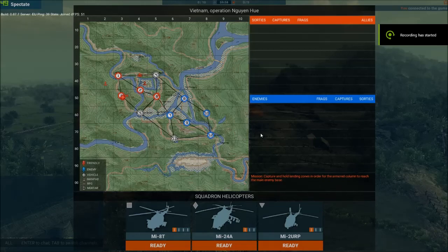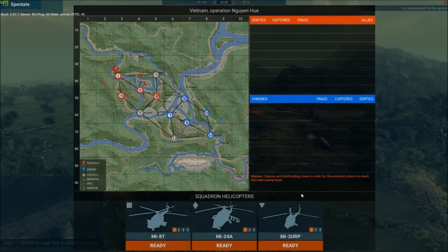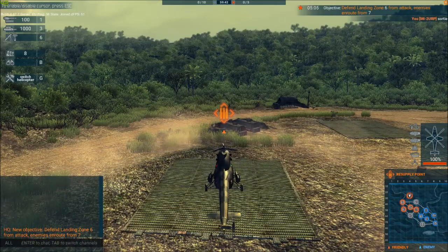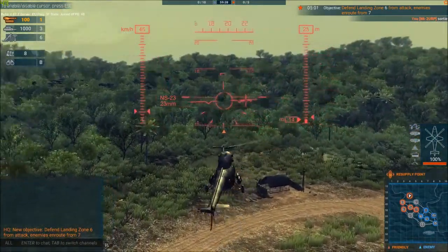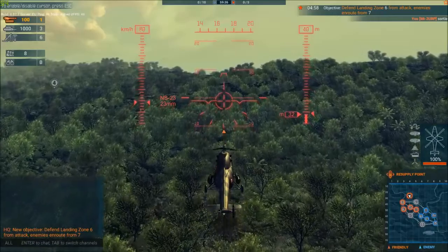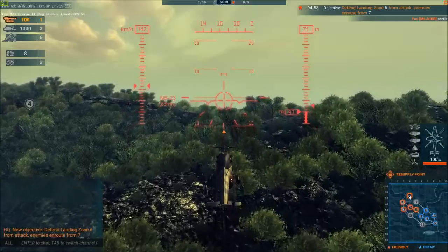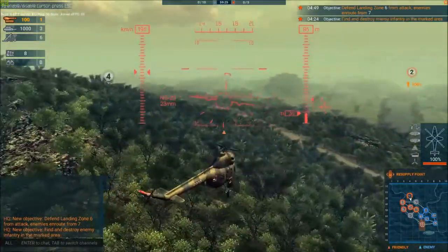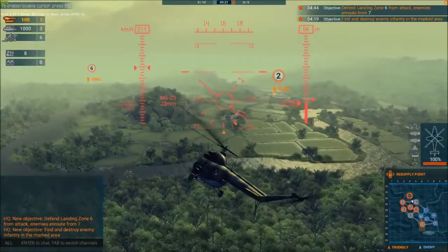We're over on the Nguyen Hue — the Tier 2 PvE map now. MI-2 URP, let's get going. In this map, how is it different to the previous one? Well, there are no patrol boats. Any mission objectives involving ground vehicles will have tanks to take out instead of patrol boats.